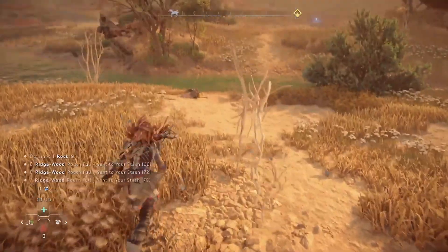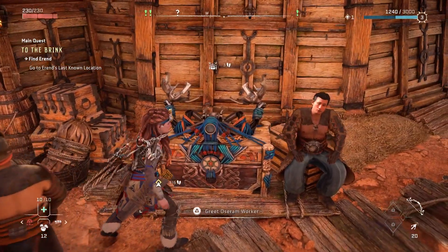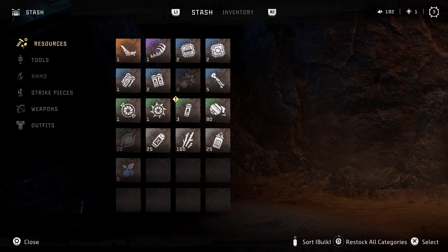You can now pick up more materials than you can carry and the extras will actually go into your stash. At any of the settlements or the shelters, you will have a stash box. Make sure you open this and refill all categories so you have a complete stock of all of the craftable materials every time you visit one of these locations, just to keep yourself stocked up.